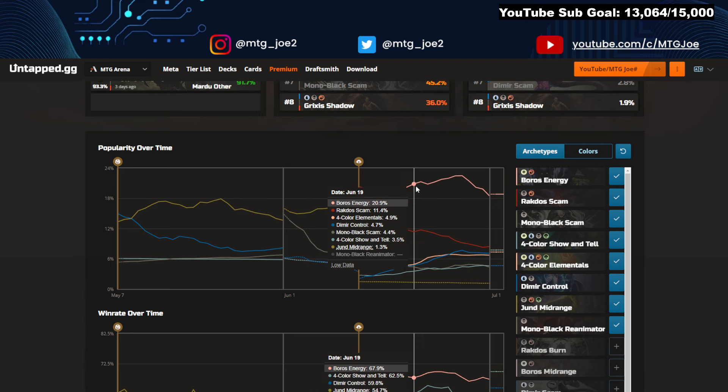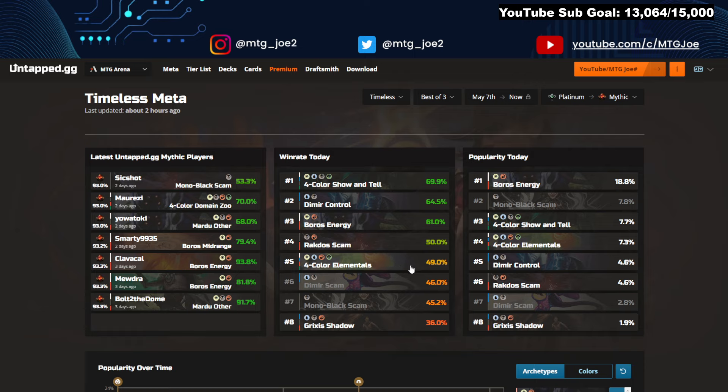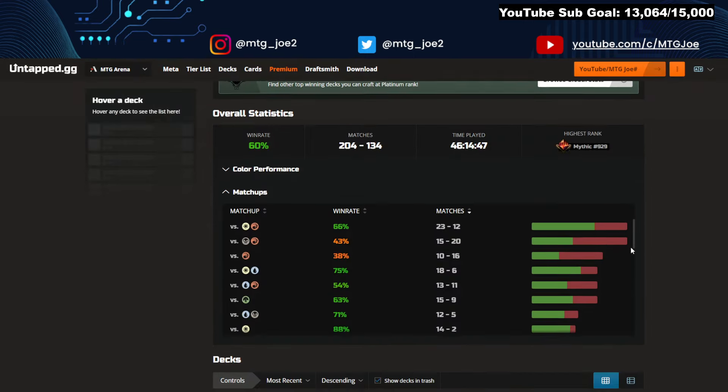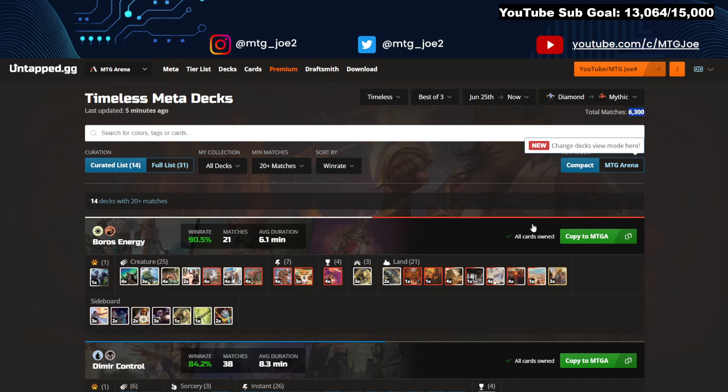Looking at the distribution, Boros Energy had a big increase where the scam decks are normalizing. Elementals seems like it's dropped — the four color money piles had a pretty poor showing at around 49%. At Diamond and Mythic rank, we have 6,300 matches played. We put a cap at 20 games to get a broader sample. Because the population is fairly small, focus less on win rate specifically — like I'm 26 and 3 with the Historic version, so you can get 90% win rates on small samples. It's more about seeing what configurations are working.